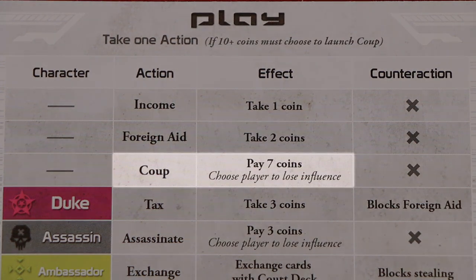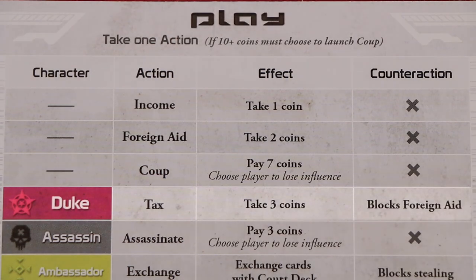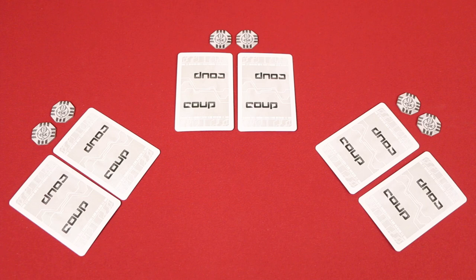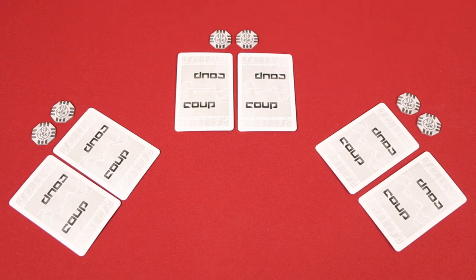We'll look at the coup action a little bit later, but first let's learn about the different character actions. On my turn, I could claim to have the Duke and perform his tax action, which lets me take three coins from the treasury. I don't actually need to show that I have the Duke — I'm simply claiming that I have the Duke, and assuming that I'm not challenged, I'll get to take the three coins. If one of the other players speaks up and says, 'Rodney, I don't think you have the Duke, I'm calling your bluff,' then I've been challenged, and all challenges work the same way as we just saw.